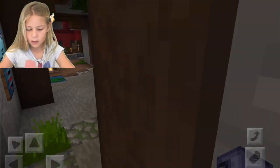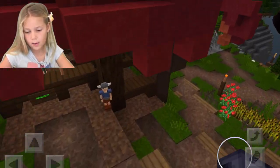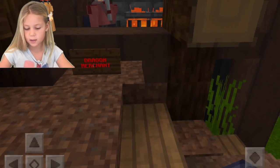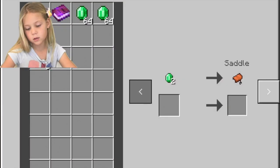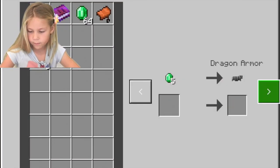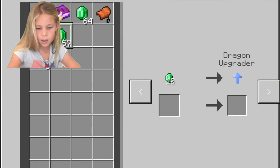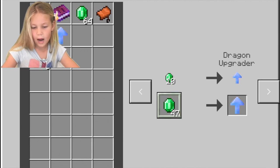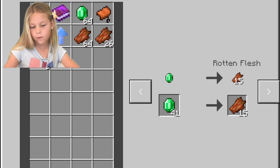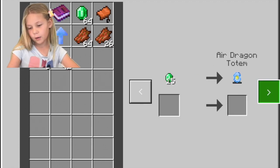Today I'm going to showcase those items. You want to be in survival mode when you do this, but I'm just going to showcase it in creative because it's really quick to go up the mountains. You have to buy a saddle, and if you want you can buy armor — you don't have to, it's just something you can do with your dragon.